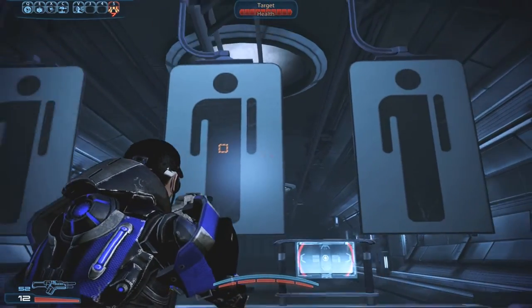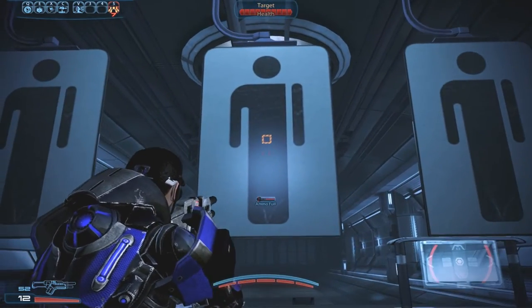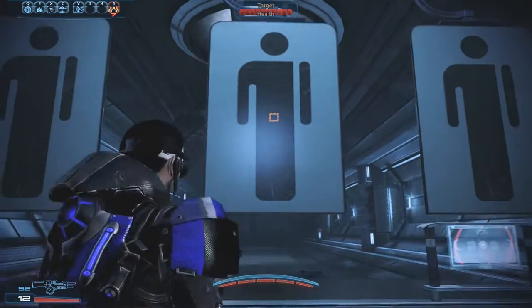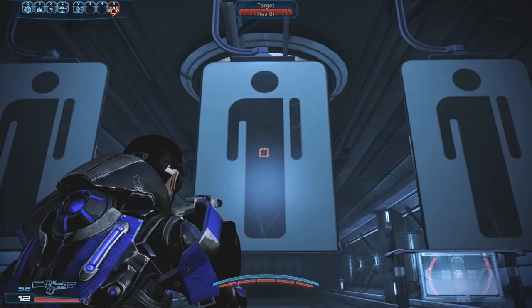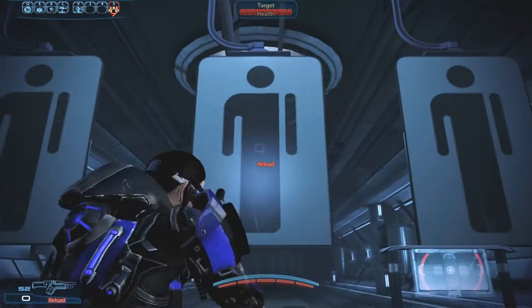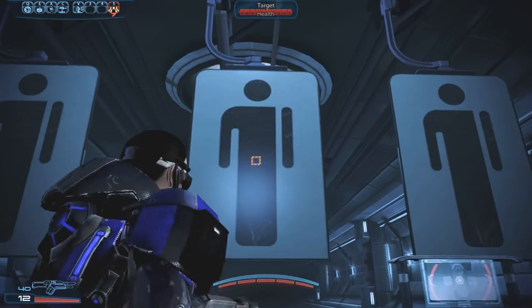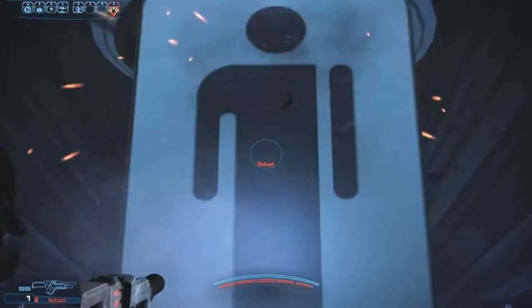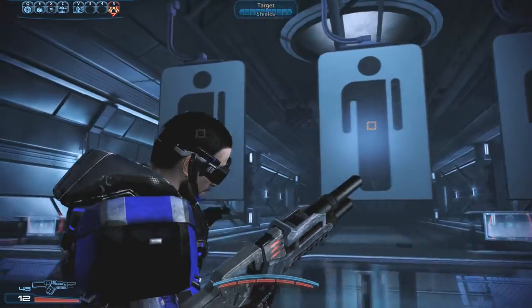Now let's test its massive recoil. We'll start by firing from the hip, then use the sight, and then the scope. Firing full auto at point blank range from the hip, the recoil is there but it's not very noticeable. Sighting it helps maybe a teeny tiny bit, but nothing major.